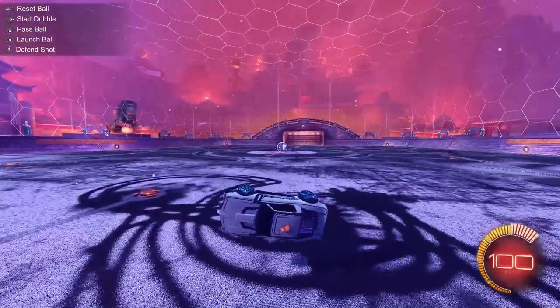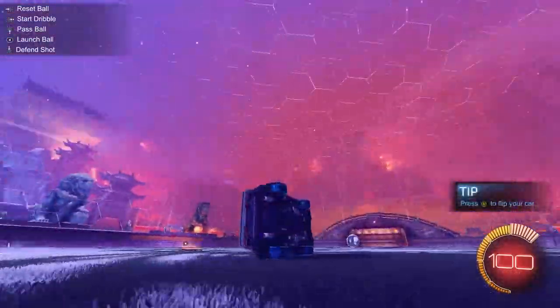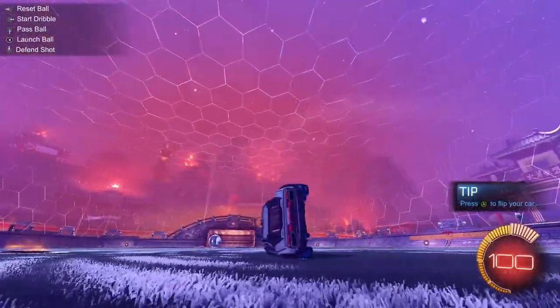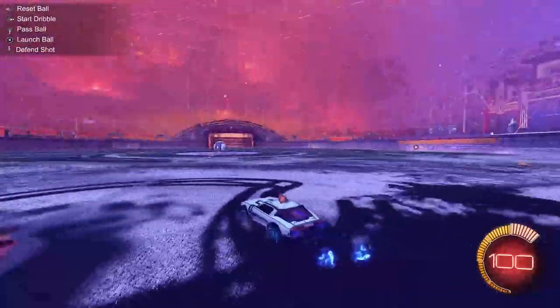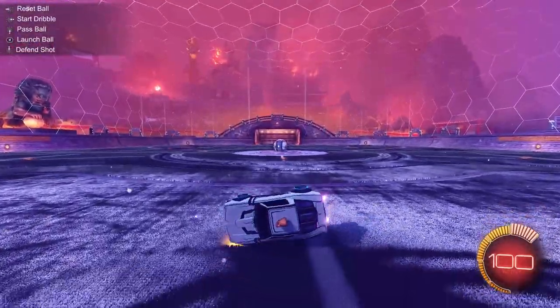The corner should be right there. The side is actually where the wheels are, not where the car body is. So that means the corner is actually a little ways out from the nose of the car. Okay, that explains it.